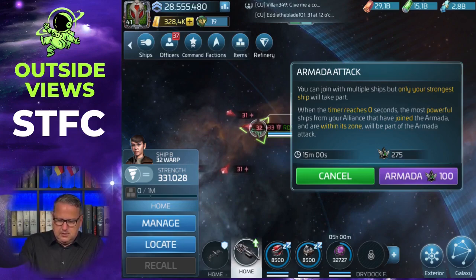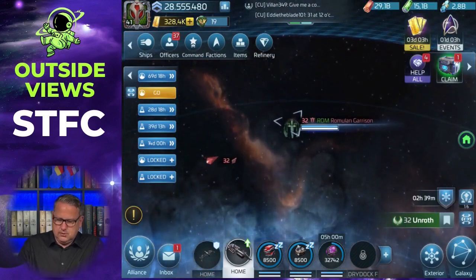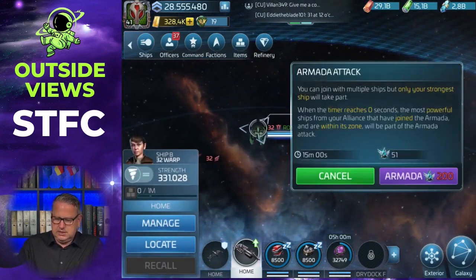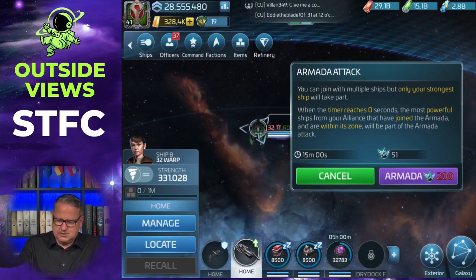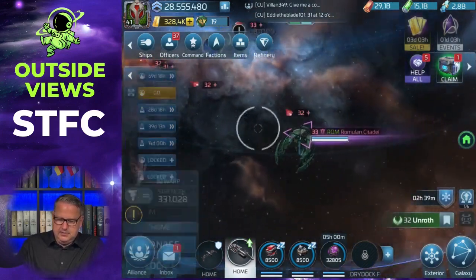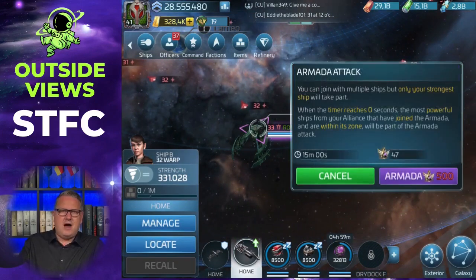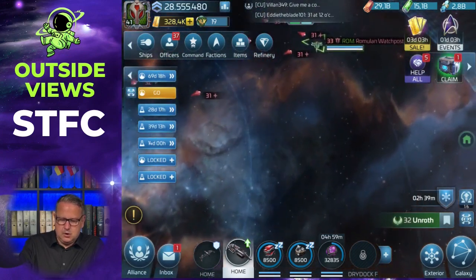Before I get into more detail on starting, I just want to show you: on the rare armadas you need 200 directives. We just had an armada event, so I'm quite out of rare and epic armadas, but you can see on the bottom right it needs 200, and it also takes 15 minutes. The epic ones need 500. So rares and epics you will not do as often as you do the uncommon ones.